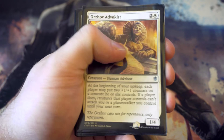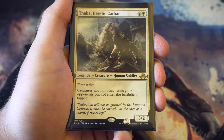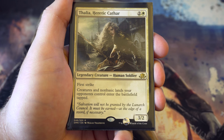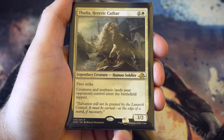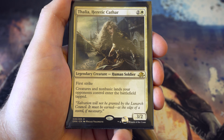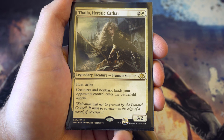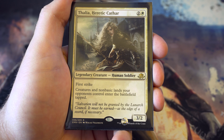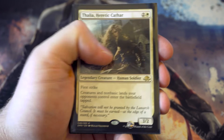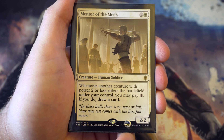Here we have Thalia - for two and a white you get a three-two with first strike, and creatures and non-basic lands your opponents control enter the battlefield tapped. That's huge for a cube because there are a lot of non-basic lands, so this is a really really useful card. I really do like Thalia.